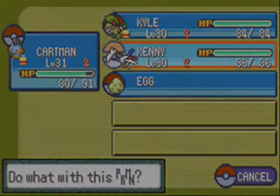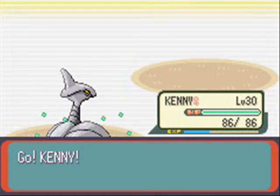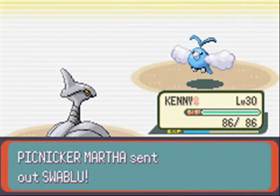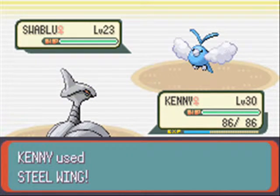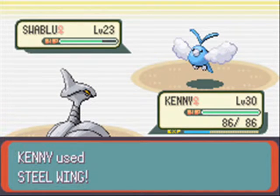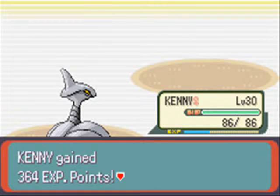We're fighting against Swablu now. Let's go with Skarmory, because Kyle will get four times affected by Swablu, and I don't want that. That's as far as super effective goes with Grass-type Pokemon. What's super effective against Grass is Flying, Bug, Fire, Ice — and I believe that's just it.